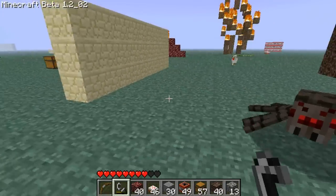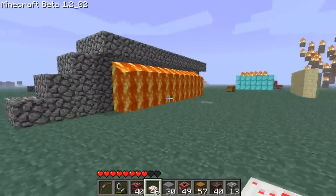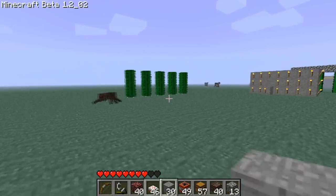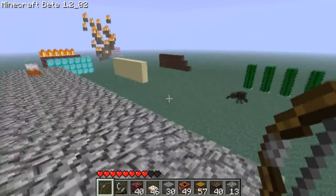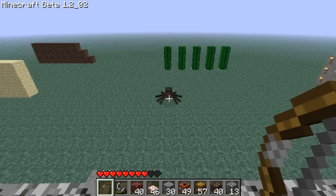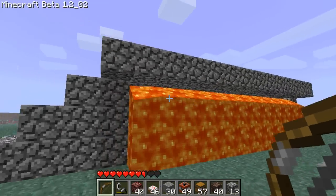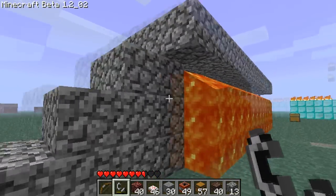Ok, what do we have next? This is a wall I've actually just created myself. It's got one layer of lava flowing from it, so I think it would kill the spider. Let's test this one out. I believe this one should work. Come on here little spider. Yup, this definitely works. So you can just make a small outer wall of lava — it will kill the spiders.